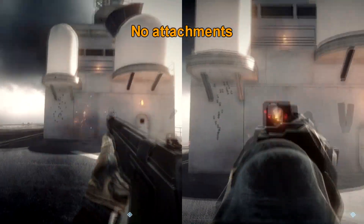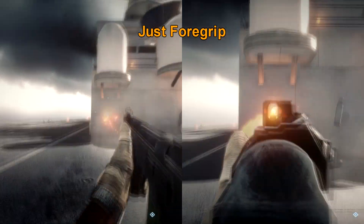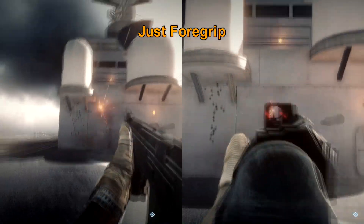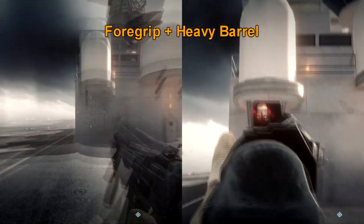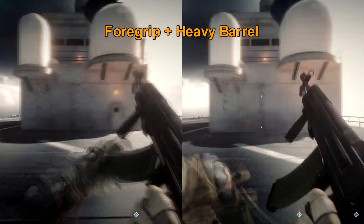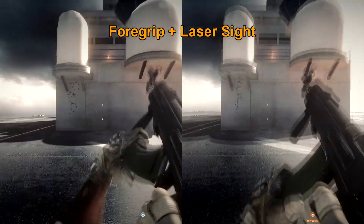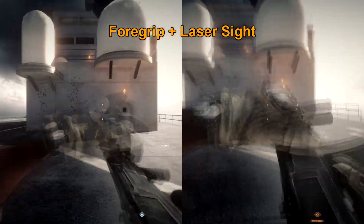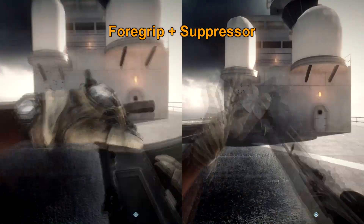With the recent patch, the foregrip's side sway reduction has been changed from a global value to a weapon-specific value. Weapons such as the AK-971 or the FAMAS will remain mostly changed, whereas weapons with mostly vertical recoil such as the AN-94 in this video, or the M16 or the M416, kind of remain unchanged. The foregrip doesn't really make that much of a difference when using this gun.